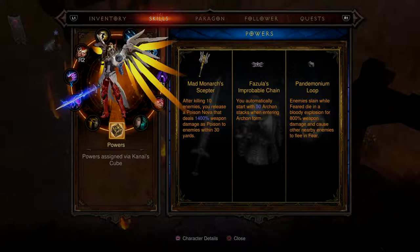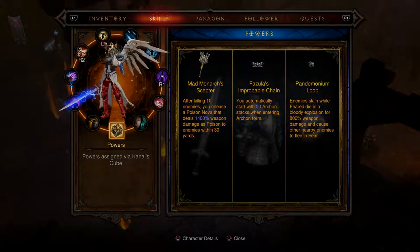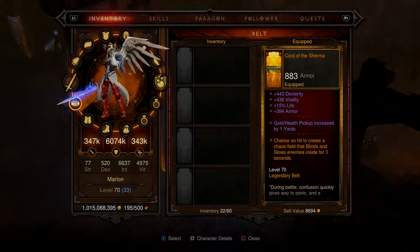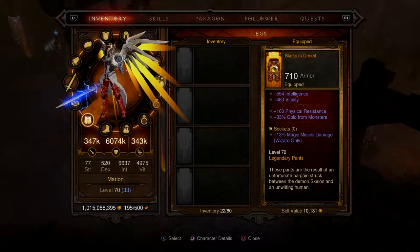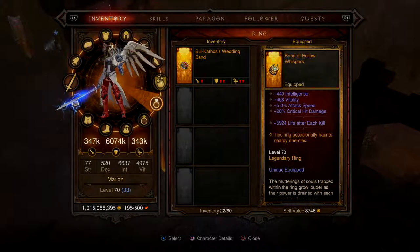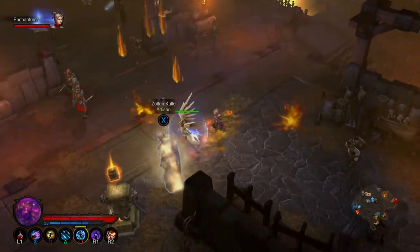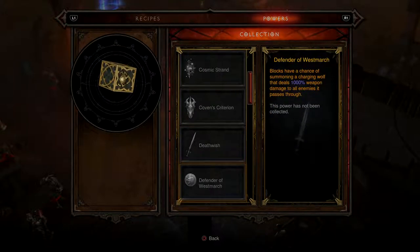In my additional powers, you can dismantle legendary items. After I kill 10 enemies, I release a poison nova within 30 yards — it does 1,400 weapon damage and just kills everything. I've also got enemies slain while feared dying in a bloody explosion. One of my item abilities has a chance to cause fear. The powers section is basically from the Cube — every legendary weapon in the game you can dismantle and gain their power, and you keep the power.